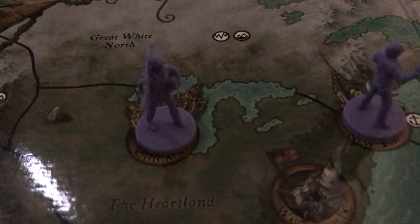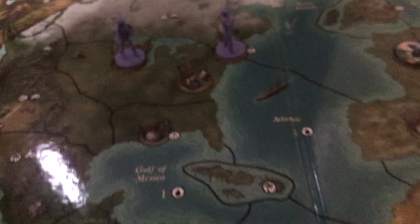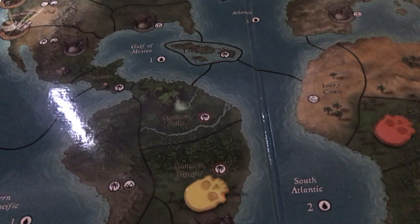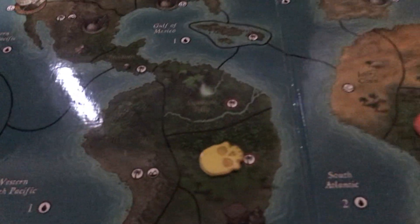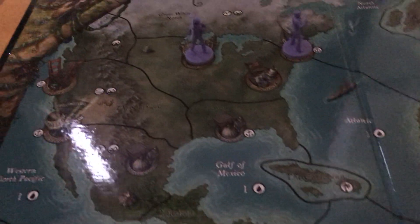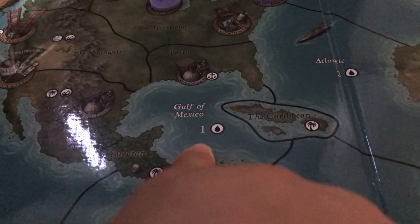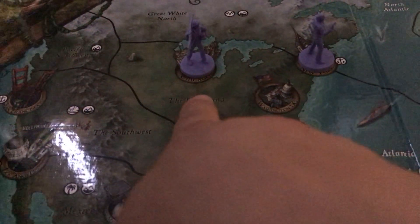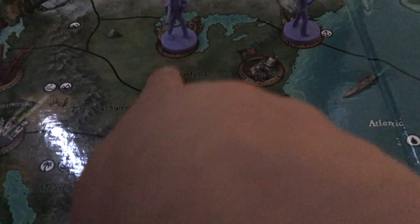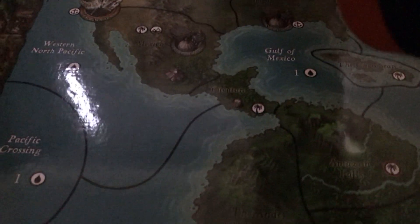Alexander Cartwright — the guy with the shotgun — is chilling in a city. He rolled a six, so he can move six spaces. The borders on the board signify how many movement points it costs to cross them — some spaces cost two movement to pass through. From the city to the mainland is about four spaces, so he can make it legitimately.